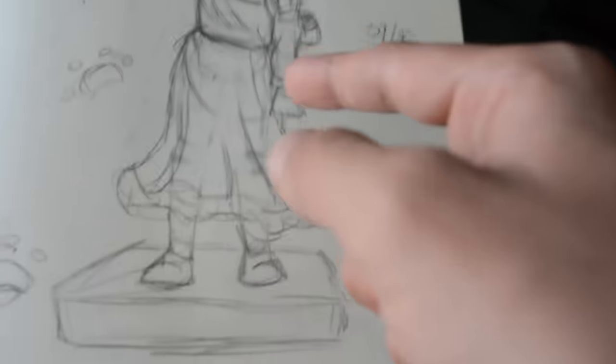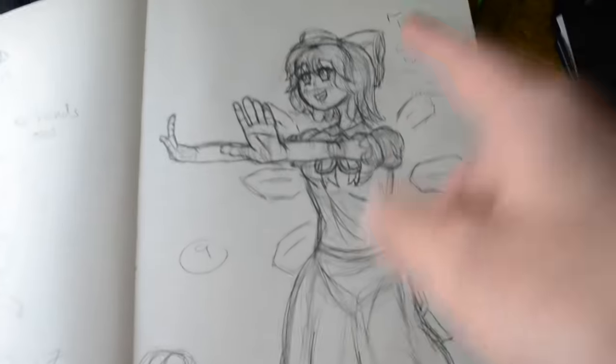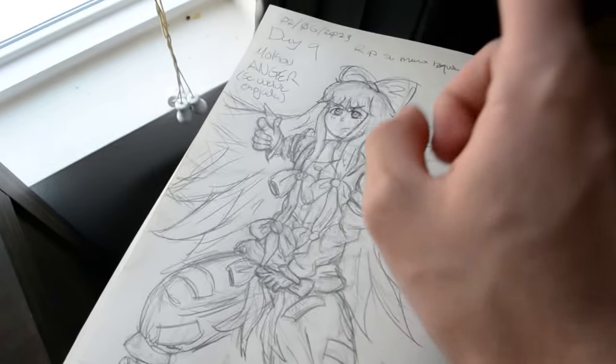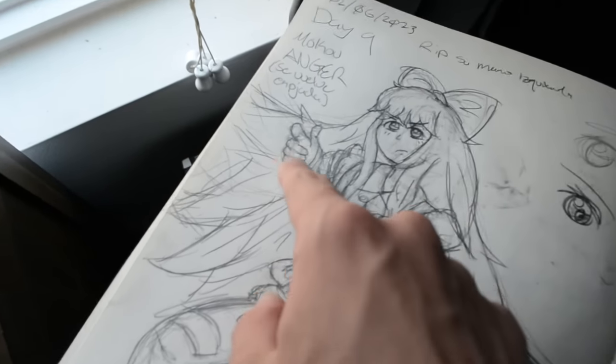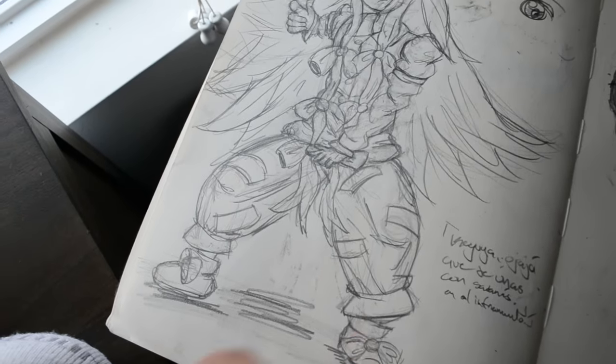This is where we start popping off. Just look at that Chen — she's a little boxy, but I do like the proportions. I really love this Sorano, just look at her. And then with day 9, we have Moko, and I am popping off. Just look at that hand — I love that hand. Her feet are just not good.